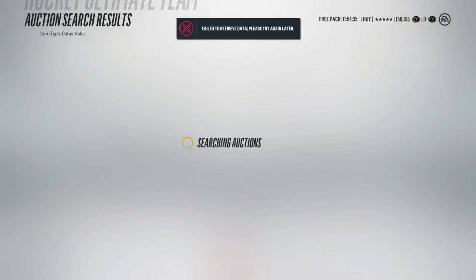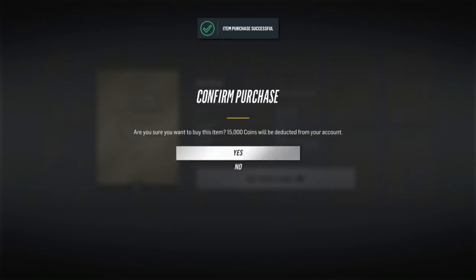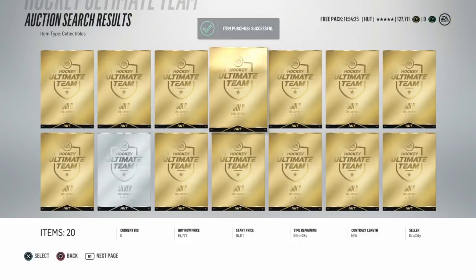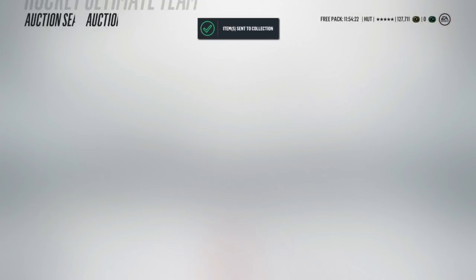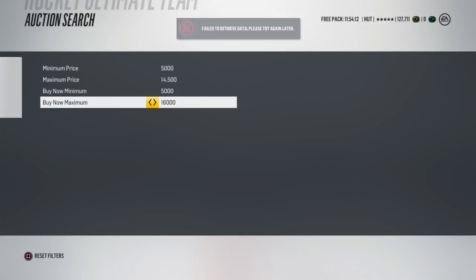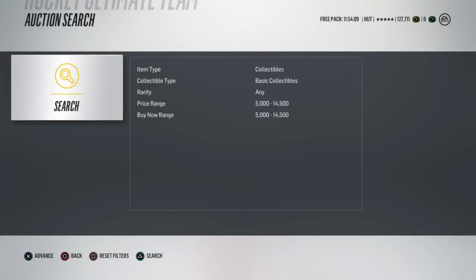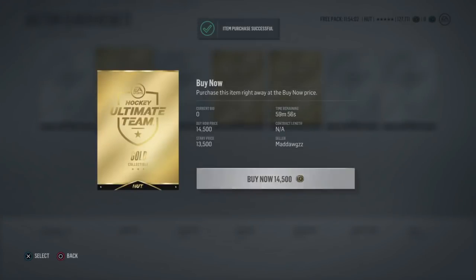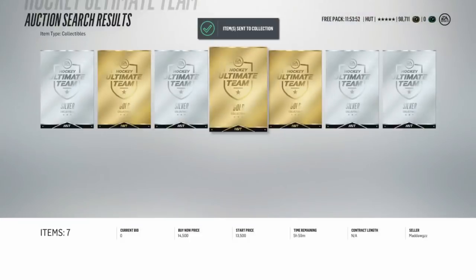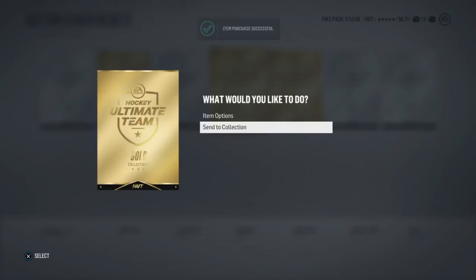I'm going to actually give props to EA on this one. This was actually probably one of their smartest sets that they have done. As you guys know earlier, there were sets with the Christmas sunsets where you would trade in a master collectible and it could only be redeemed within a day. That's exactly what this is. There are 80 new cards out - 80. So not only were there 100 for the ice cards, now there's 80 more upgraded cards, either as good as the ice cards or even better.